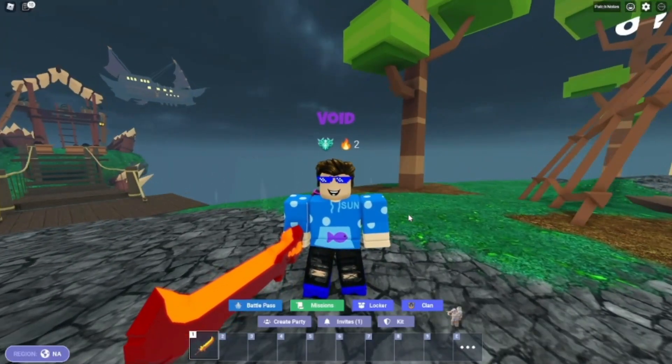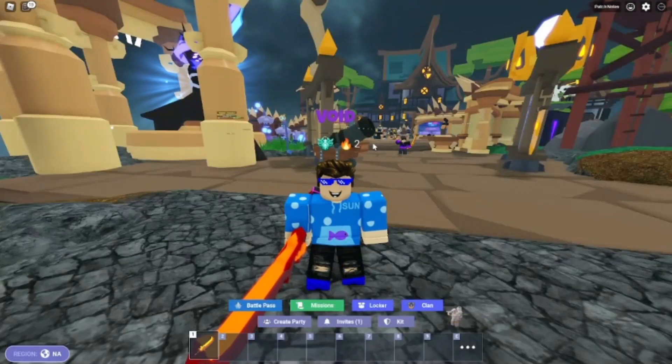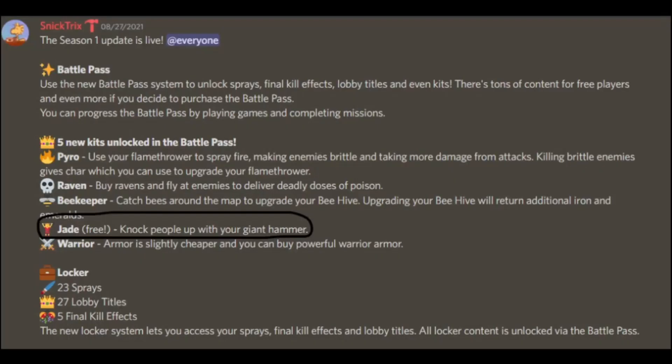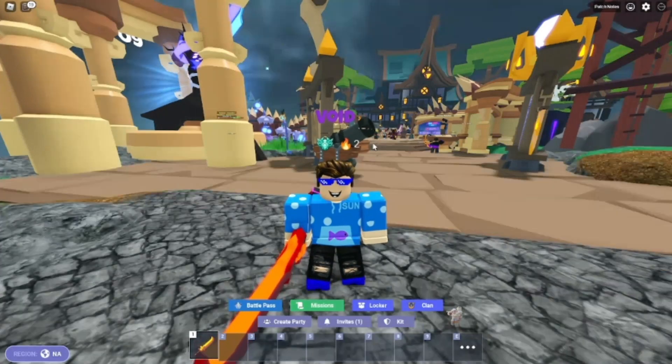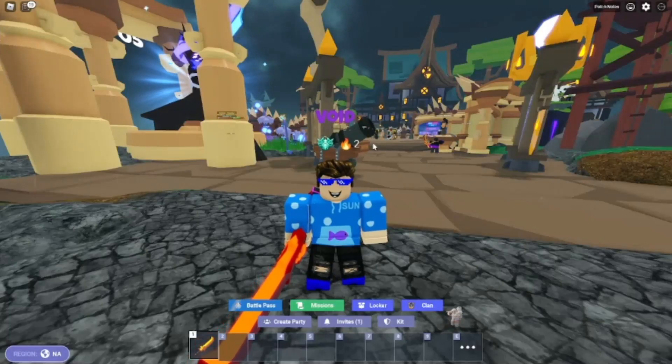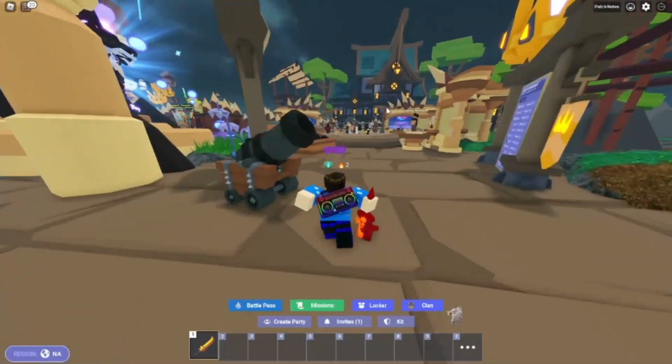First on our list we've got Jade. Jade actually came out in season one as a free kit and this kit was literally abused — along with Void Regent as well. Unfortunately I don't have Void Regent because back then I was broke. Ever since the Evelyn kit got released, Jade was pretty much forgotten. Anyway, we're going to be using Jade now.